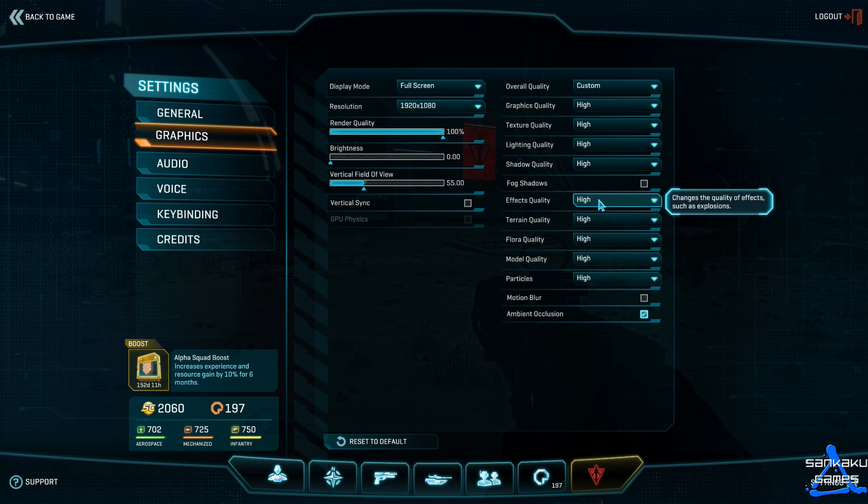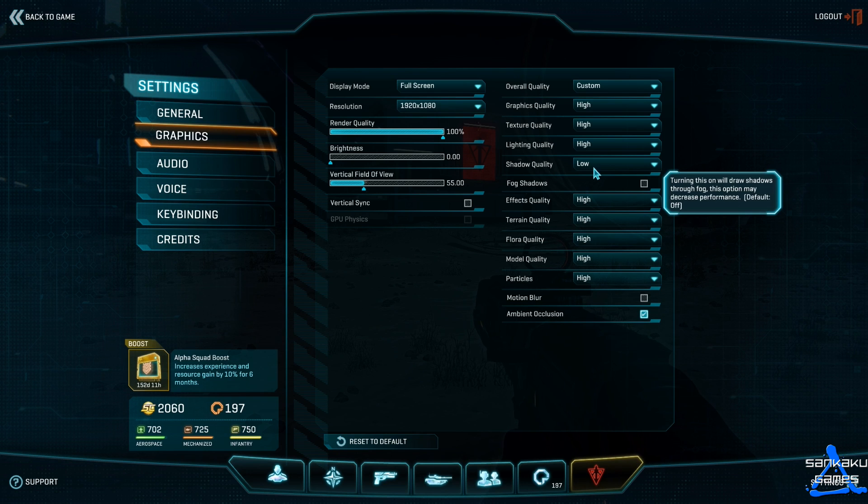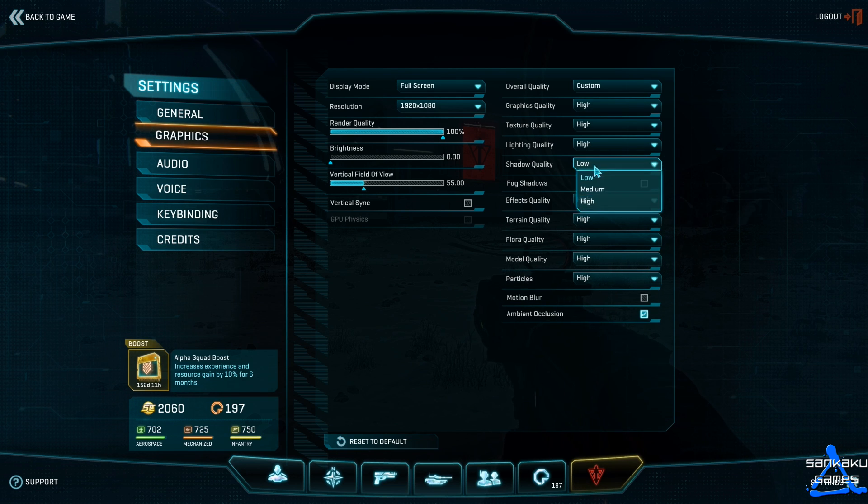Play around with those shadow settings to see which FPS works best for you. Between high and medium I gain about 3 to 4 FPS more, and between high and low I gain probably about 7 FPS more. Do play around with these because it can help.